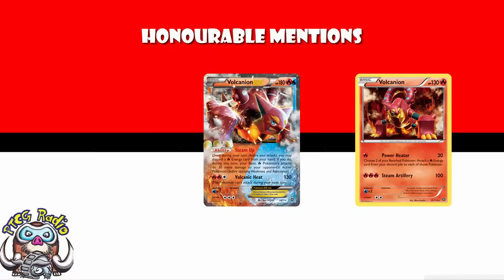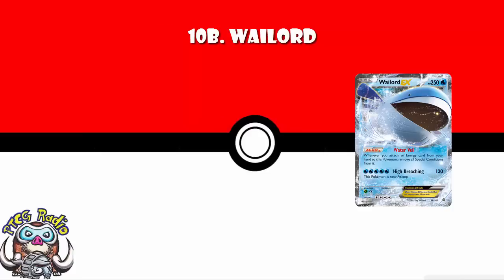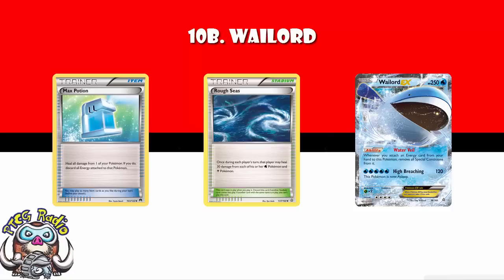Coming in at number 10B — I'm cheating, ladies and gentlemen, I couldn't get it down to just 10 — at 10B we've got Wailord. Wailord gets in just for having the most HP in the card game at the moment: 250 HP gives it options. This can be played with a variety of decks — with Shaymin, just to do 30 damage per turn, constantly sticking a Wailord up that your opponent cannot KO and you take six prizes, or you can just go ahead and deck out your opponent because they can never KO a Wailord. I've done a video about Wailord — link in the description.